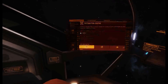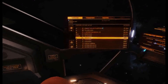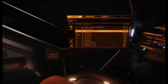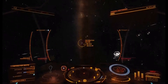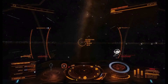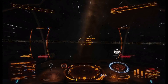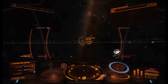Here's the distribution center — select that. Sometimes it doesn't show up; you might have to scan the nav beacon or dock at a station. But this one showed up right away. The reason we're coming to a distribution center is because you get the best results scanning wakes from big ships, and we should have lots of Type-9s coming in and out.